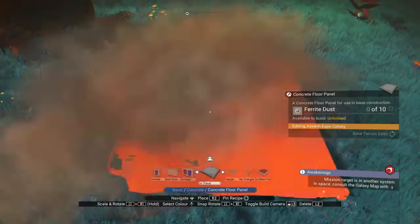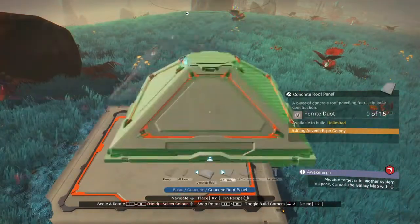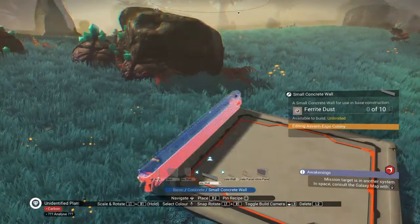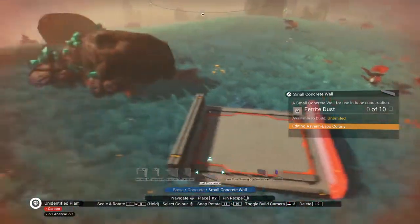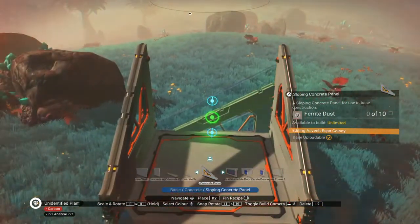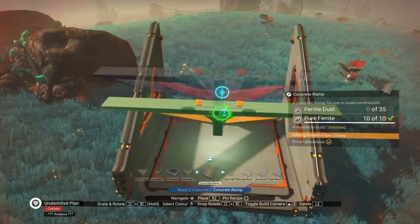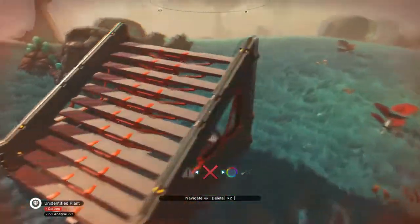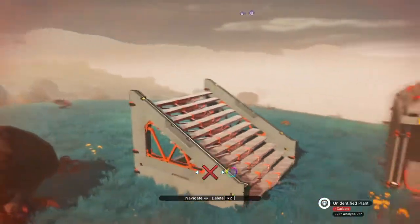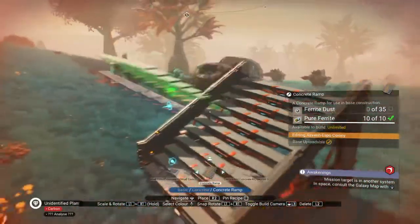My first tip is how to put handrails on your stairs. You have to do this in a specific order — you put these on first like so, then you want to add your rails like that, and then what you want to do is add your stairs. If you do it in that order you don't have any problem and you've got a nice handrail for your stairs. Pretty simple, and it makes your stairs look a lot better.